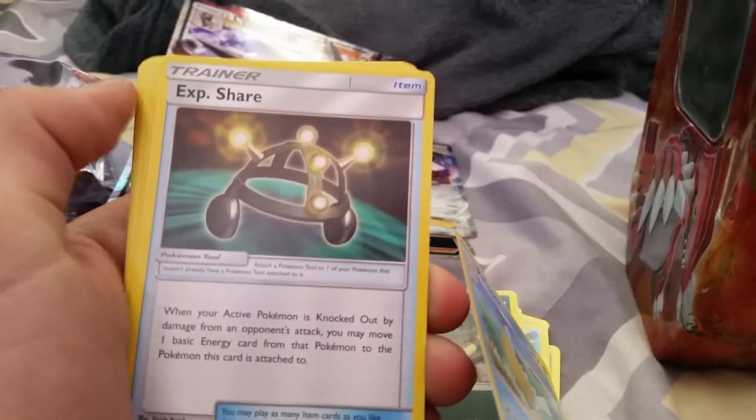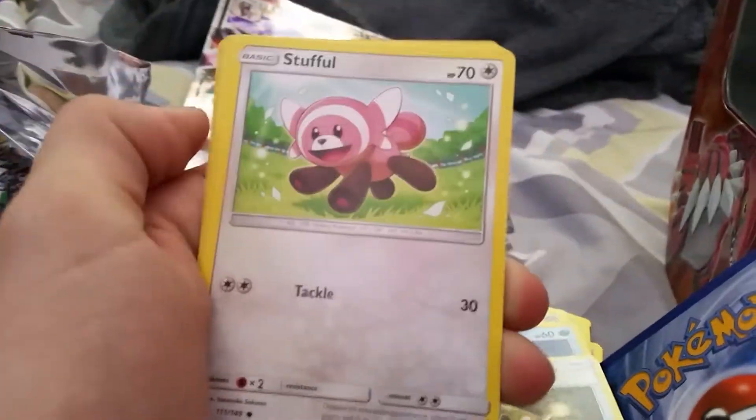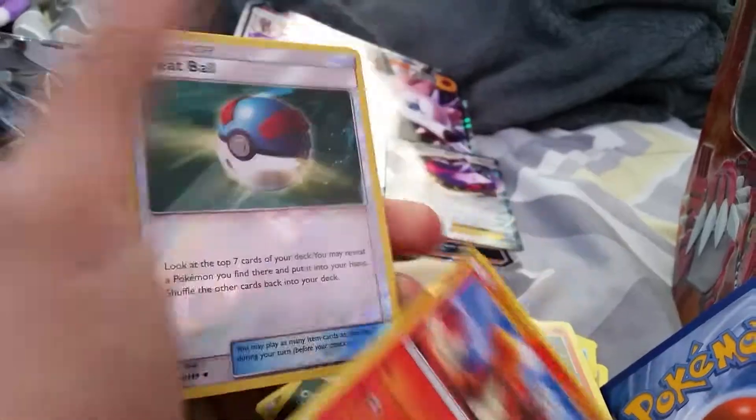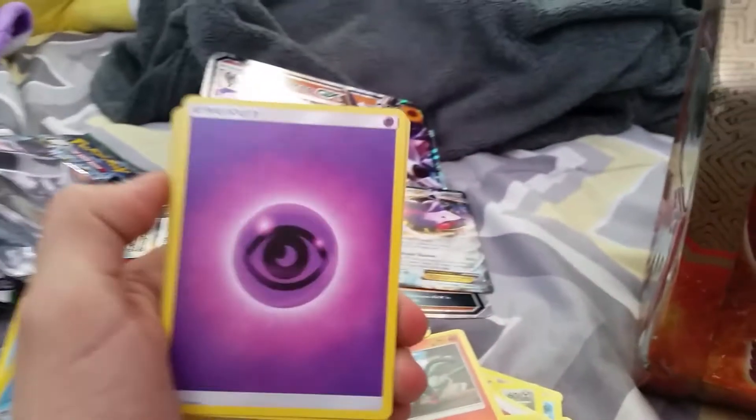Okay, I'm getting some shine here I guess — Sun and Moon. Trying to open it neatly but I missed. Fire Energy, Rocket Knock, Pelipper, Net Ball, Ditto, Eevee, Stufful, Lycanroc, Torkoal, Reverse Nest Ball, and a regular rare Makuhita.